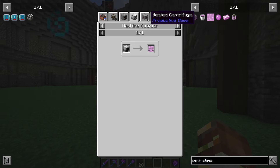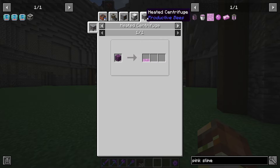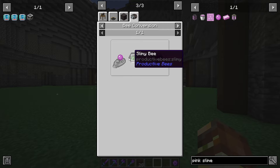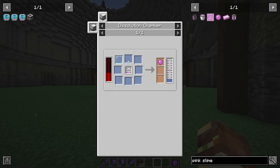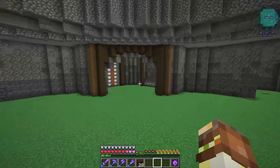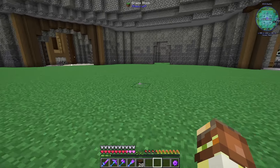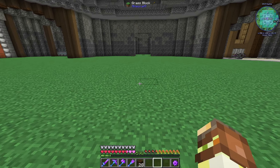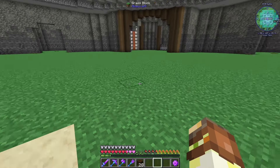Grace is absolutely obsessed with the idea of having a pink slimy bee. But to get the pink slimy bee to start producing the honeycomb, we have to get a pink slime ball to feed to the slimy bees we already have. The pink slime balls are made inside the dissolution chamber using a glass pane and a little bit of pink slime. So we are going to have to get a little bit of pink slime to start off — all we have to do is set up a spawner temporarily, place down the mob slaughter factory with a bit of power.